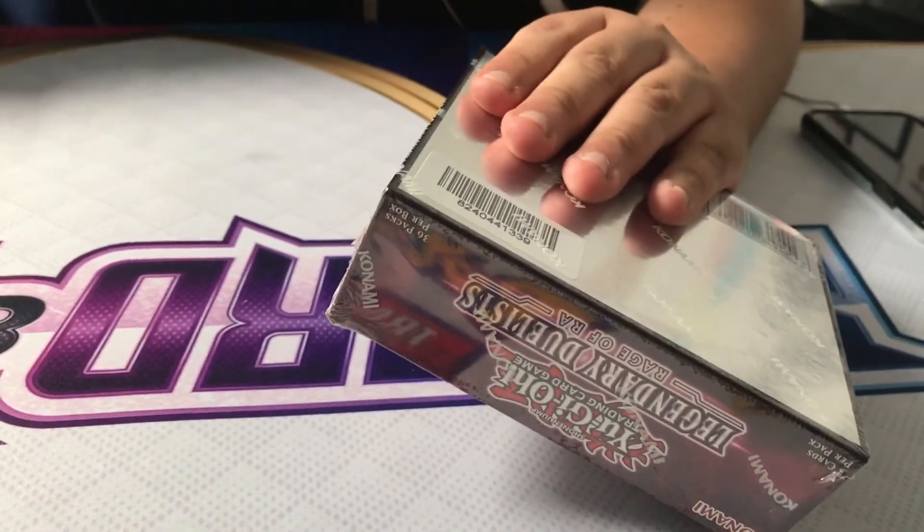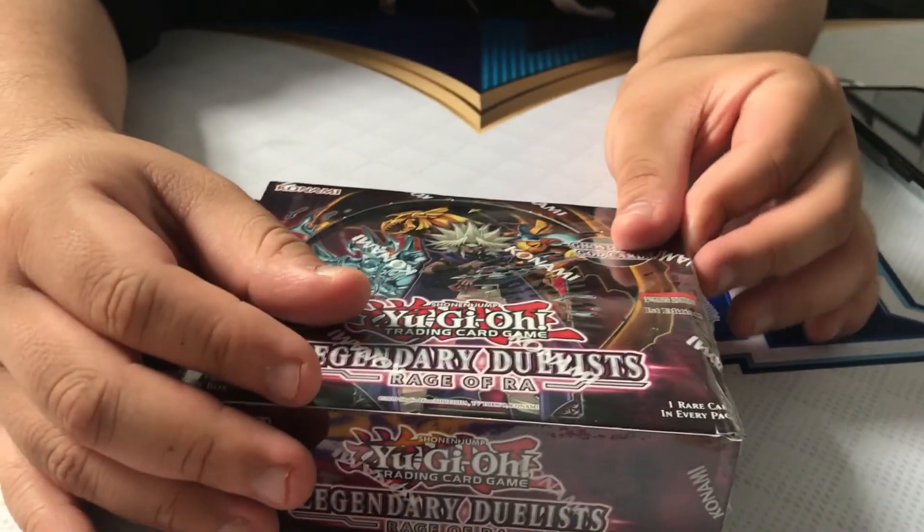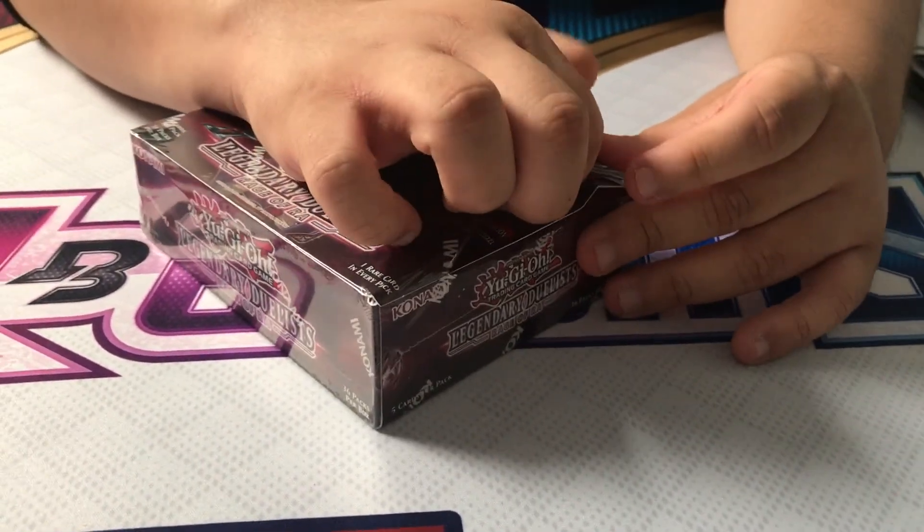The Ghost Rare includes the original art of Ra. Let's crack this box. So as of today — it's Sunday — how much is this Ra going for right now? Market price goes for around $300. And we're selling this box for how much? $65. They've been flying off the shelf.